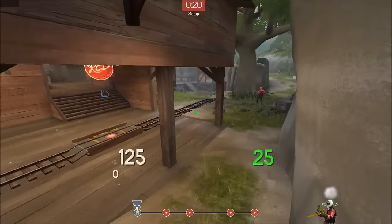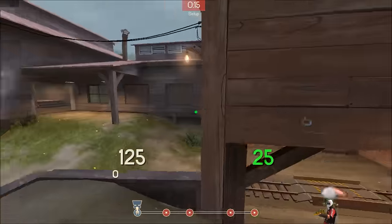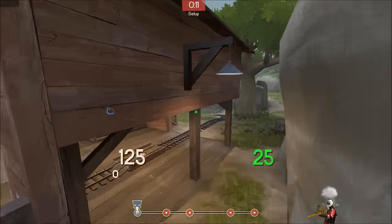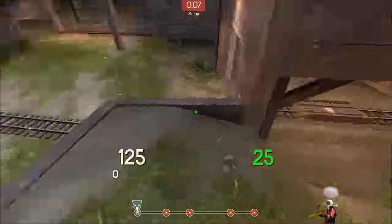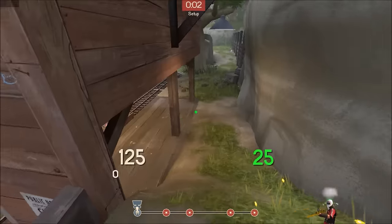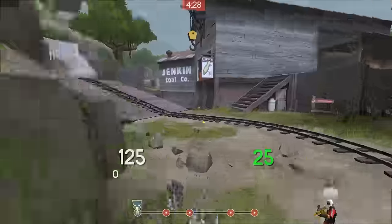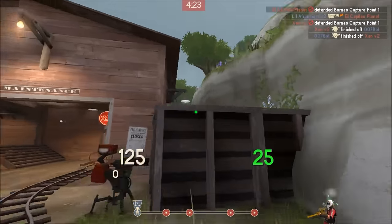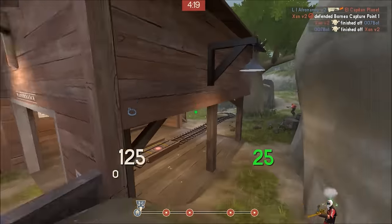Now we are on another map I really like — Borneo. This spot is actually pretty good. You might not think so, but look — you can instantly drop down if you're being attacked, and your team is most likely going to be back here. So this drop will save you from certain doom if someone's attacking you.